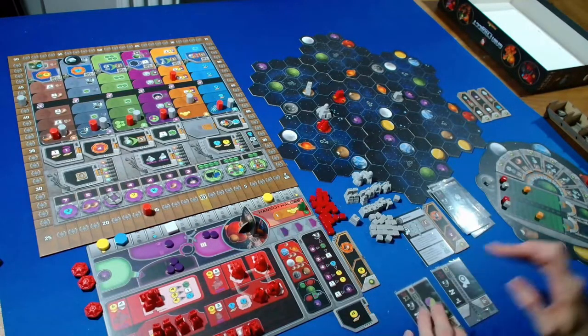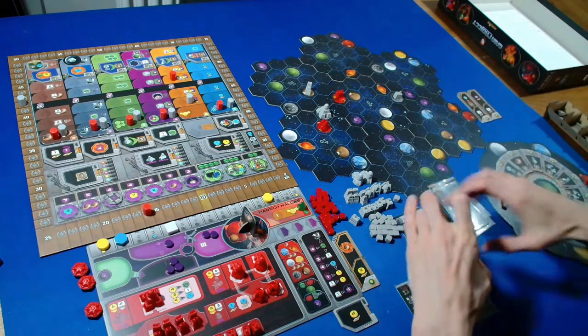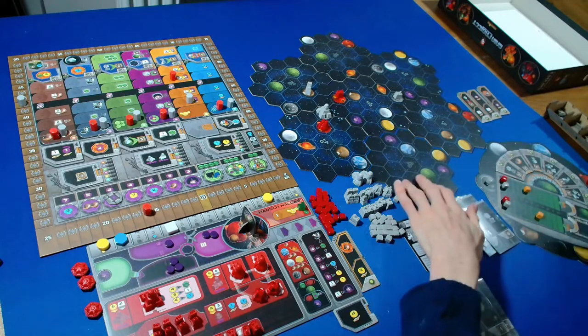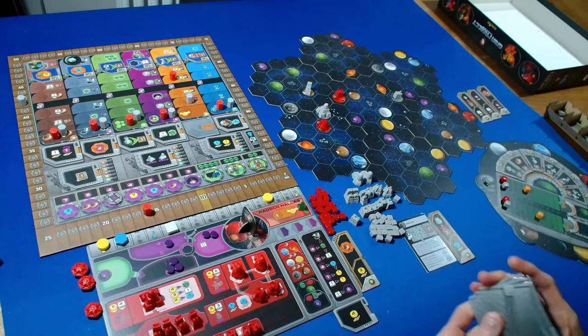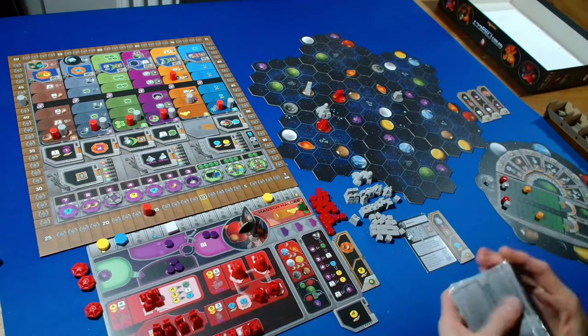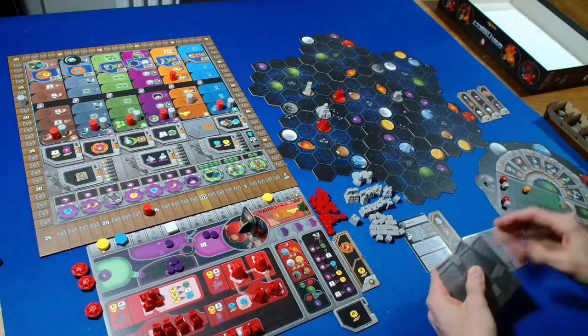The Automa is passing. They take the rightmost round booster and give back the other. They also get one additional card into their deck and we can shuffle up for their next round deck - one, two, and three cards.